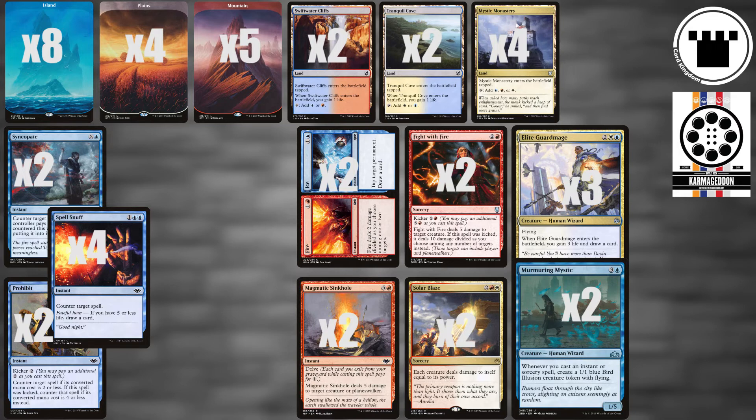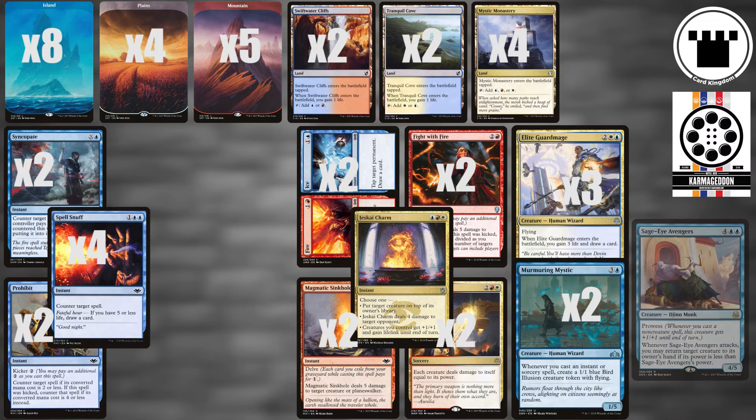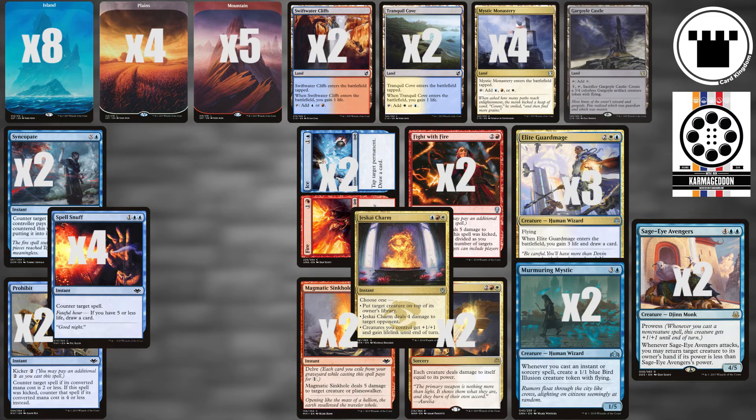Step 3: Kill your opponent. Along with the aforementioned Fight with Fire, we have a single Jeskai Charm as a utility player that can go to the opponent's face, and two Sage Eye Avengers can make big swings with its prowess alongside bouncing troublesome blockers. In a pinch, we also have a Gargoyle Castle to provide a little bit of air power as well.